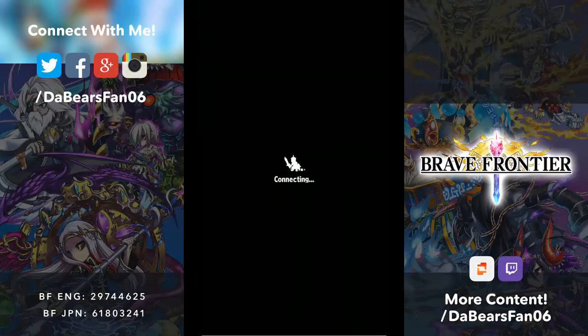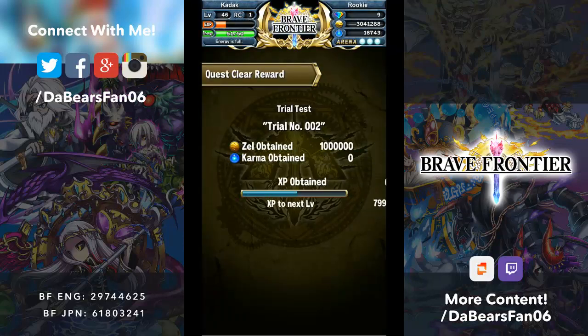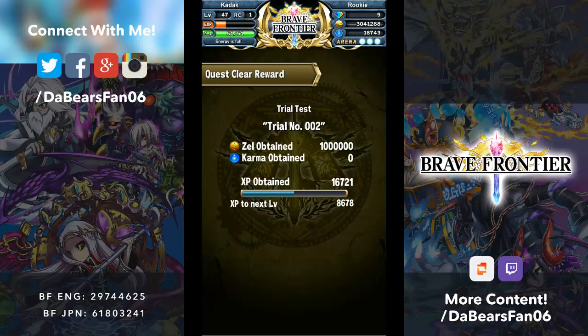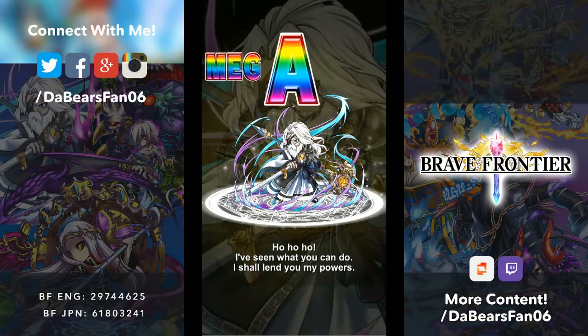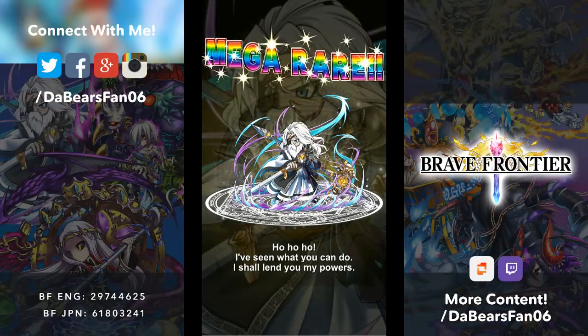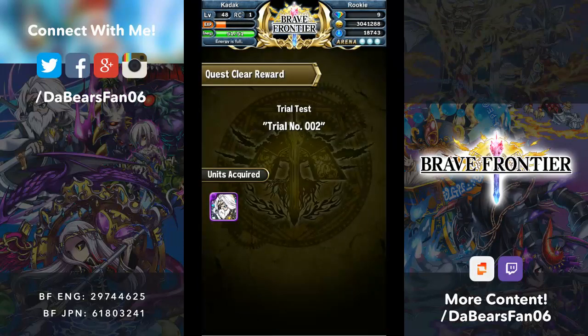Super serious, amazing — Trial number two done! Now I'm rich — three million on this free-to-play account. Level up, friend capacity, energy — bam, wow, two levels! Holy cow, did not expect that. Amazing. Groddons — let's screenshot that too. Got my Grah! Too bad I just used dark crystals and stuff on Carl because I thought I would need his help, and I didn't. Dang it, oh well.